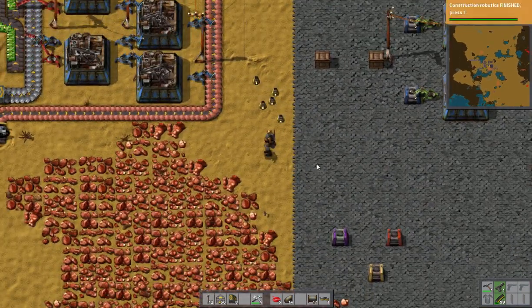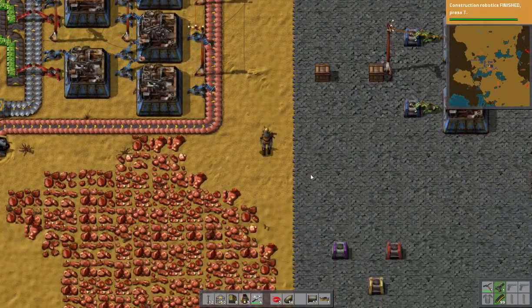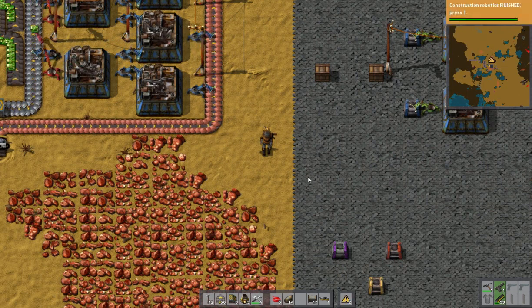To pick them back up again, you hold down the F key — F as in Frank — and that will pick up everything off the ground. So that is dropping and picking stuff up. Pretty straightforward.